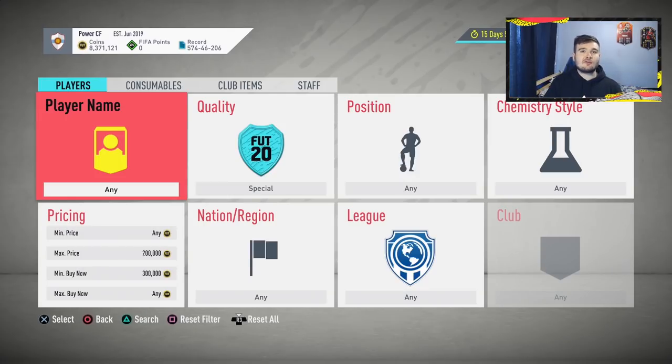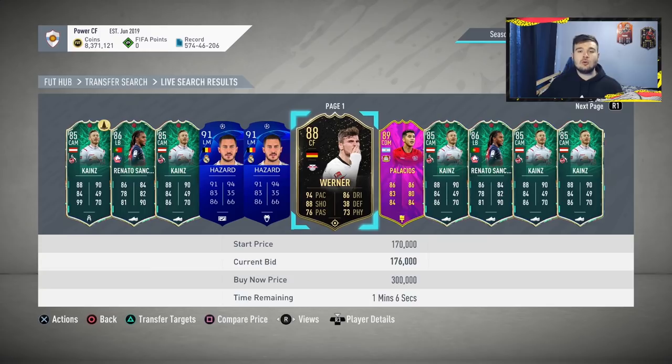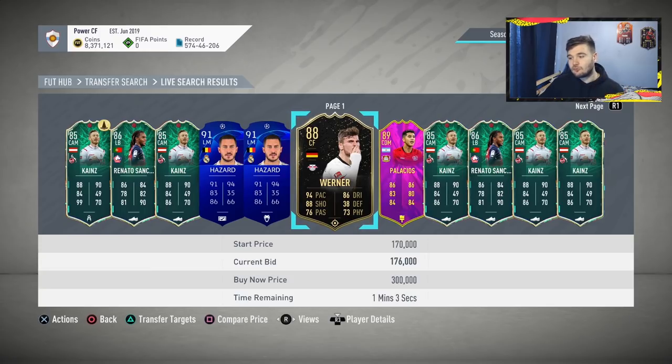Once you've hit 700,000 to 800,000 coins and you're approaching 1 million, you have two options: continue using the previous filter to hit 1 million, or start using the new filter now and carry it beyond 1 million. The new filter is: Special, 200,000 maximum price, 300,000 minimum buy-it-now. The same principles apply, but now with the EA 5% tax being much more significant — trading cards at 1 million coins means losing 50,000 coins in tax alone.